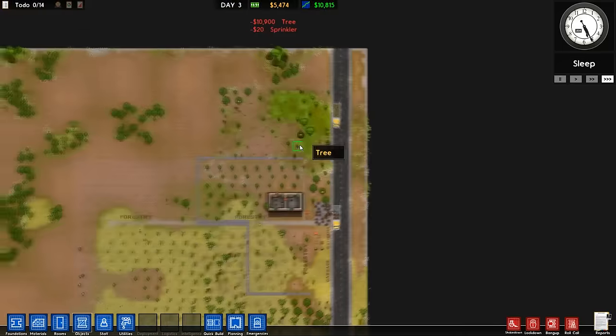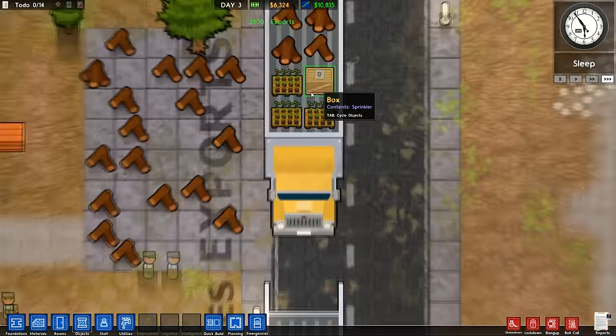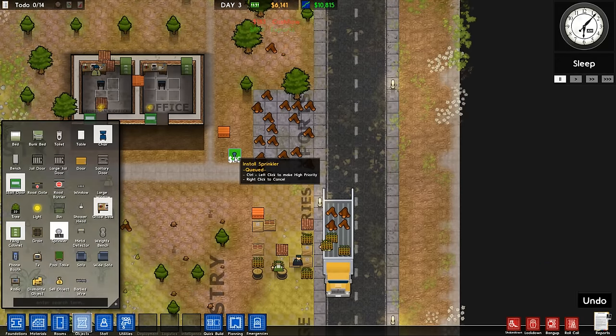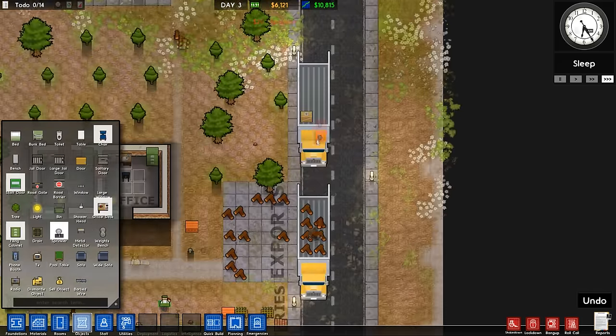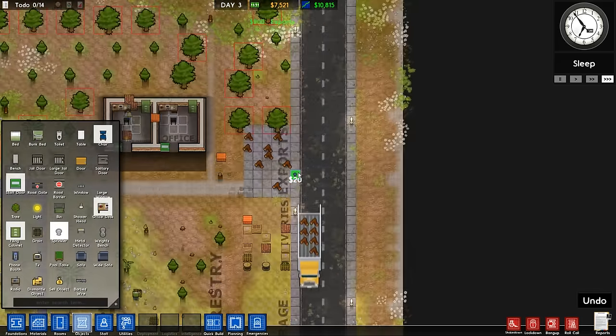Let's summon a sprinkler - this should bring around another truck to deliver. We just spent another 10 grand on trees, but here's the sprinkler we ordered. In return, we fill up the truck with logs. So we're going to order another sprinkler, and hopefully another sprinkler truck will arrive. Here it comes, and as it's waiting there, we get to load it up with a ton of logs. And that, ladies and gentlemen, is how profit happens.